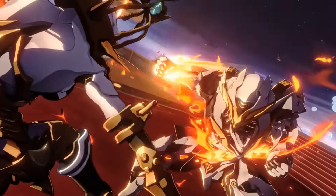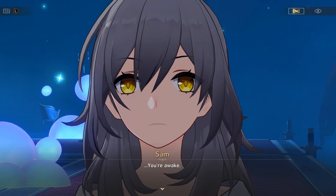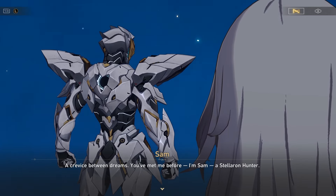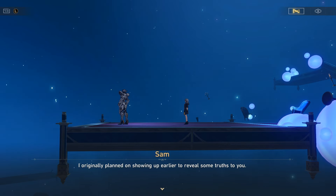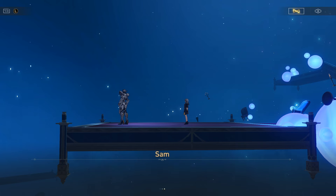There will be timestamps down below so if you want to skip ahead, go ahead and do so. Most of her damage is going to be coming from her Enhanced Damage State known as the Combustion State. This is similar to Jingliu's Enhanced State where most of the damage comes from that state, and the damage falls off like a stone outside of it.